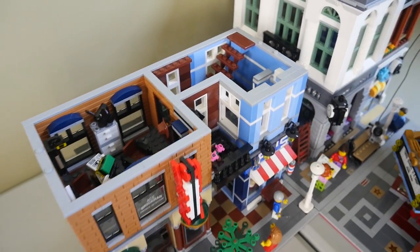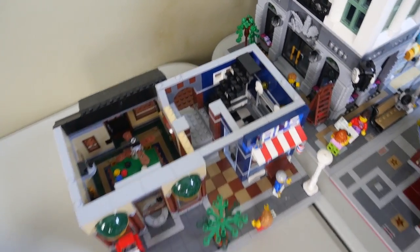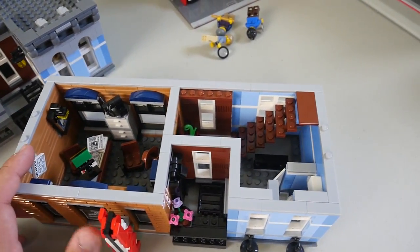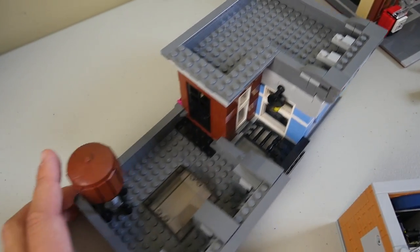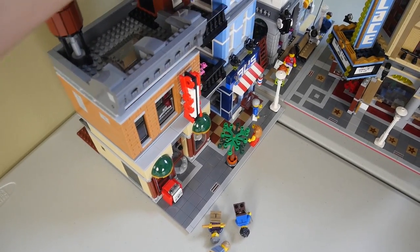It's a pretty nice looking interior. Taking off the first floor, you can see we have a pool table and the barbershop. On the second floor we have the detective's office as well as a staircase leading up to the roof, which has a few doors. That is going to be the detective's office, so I'll go ahead and put the roof back on.